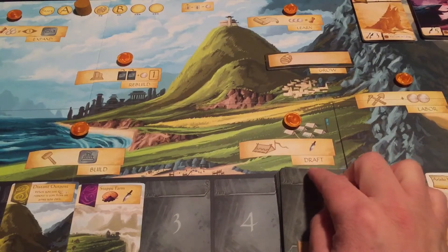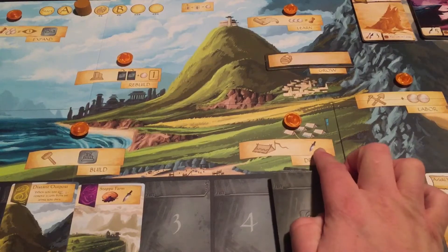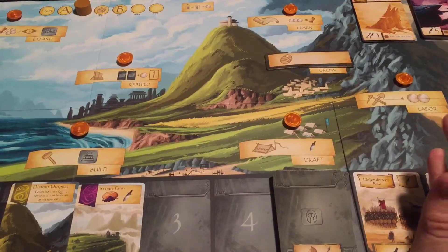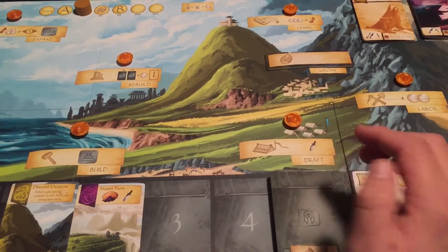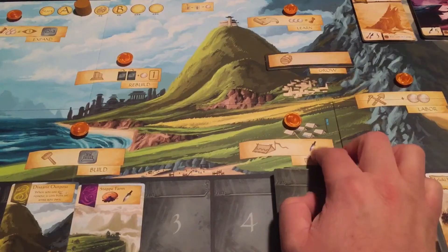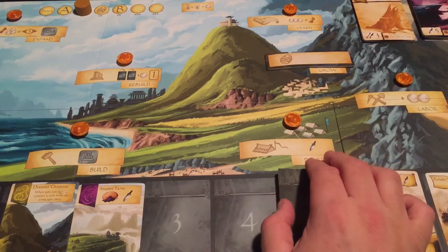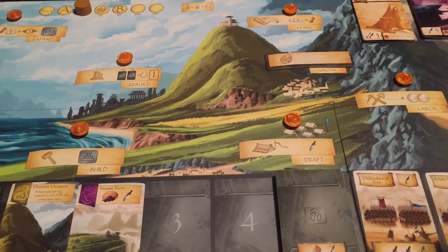So let's first talk about Draft. When you send a worker here to Draft, you're going to get this, which is an extra sword. So if you need an extra sword to defeat a titan, this is one of the ways you can go about doing it. You can simply draft an extra sword arm — basically somebody with a sword in their hand — to help you out. That's something you can do to get extra attack power to take on these titans, though there are better ways of getting more weapons, like defeating titans.